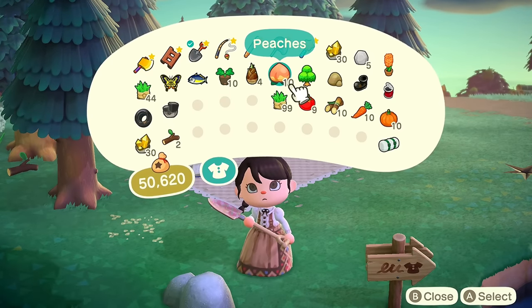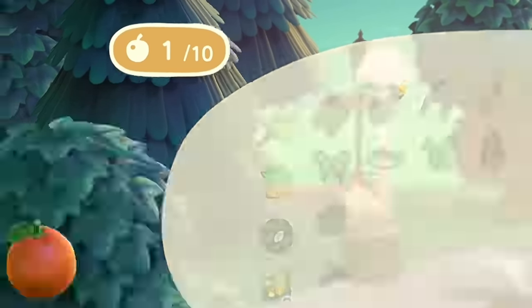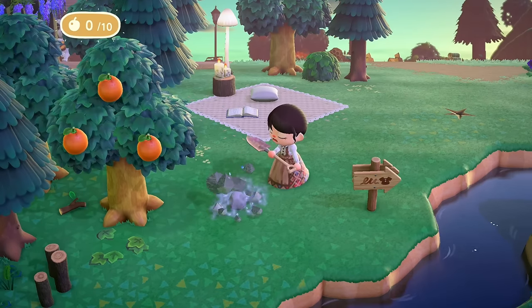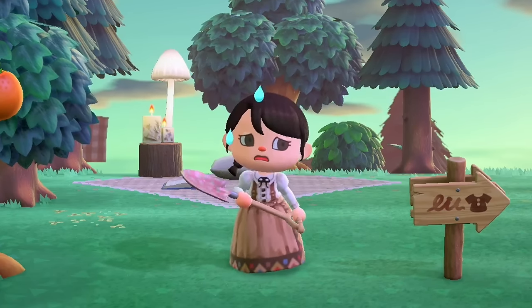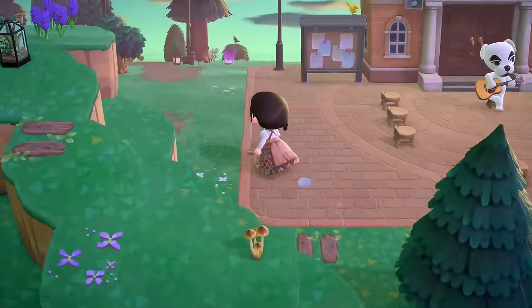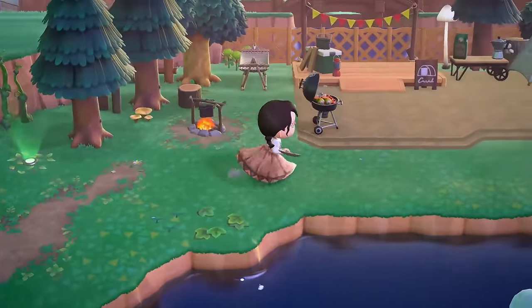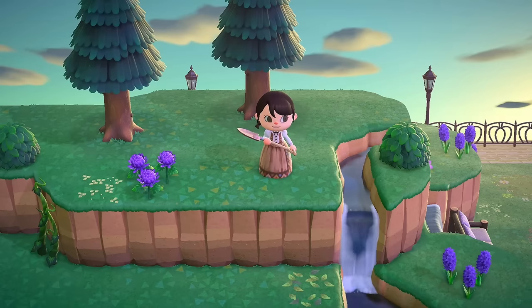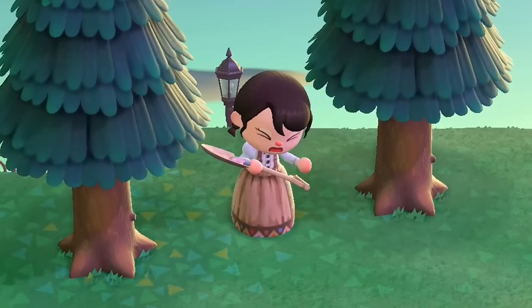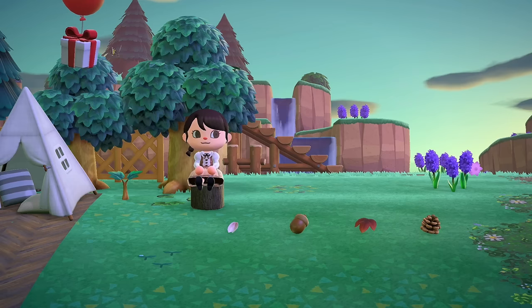Now I'll talk about eating food and what it does when you chop trees and hit rocks. When you eat something — a fruit, vegetable, or anything edible — the top left corner will show a strength counter like one out of ten. Once you hit a rock with strength, it'll break. This may be intentional, but rocks do respawn the next day. You can also eat food to dig up full-grown trees, saving you the hassle of chopping and replanting.